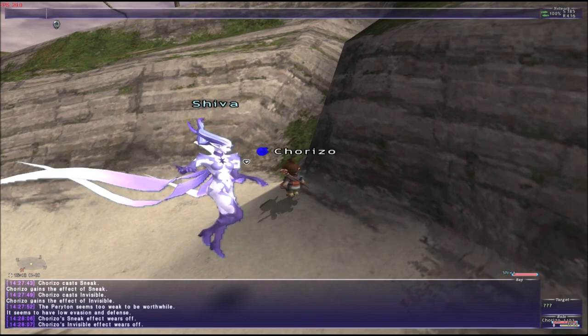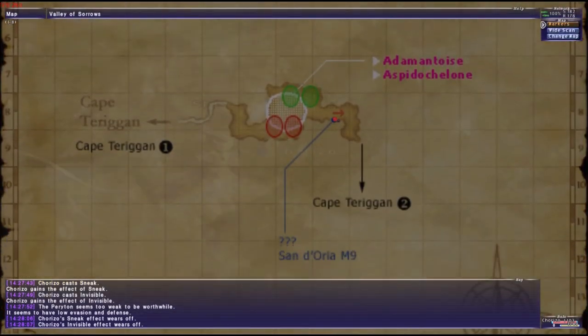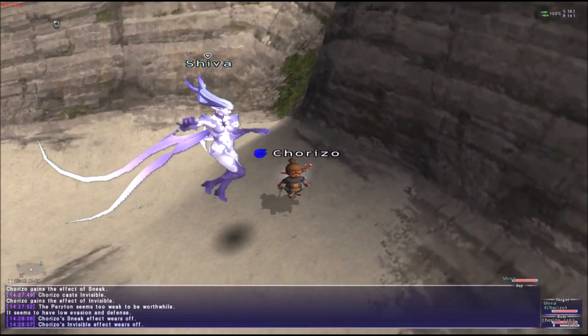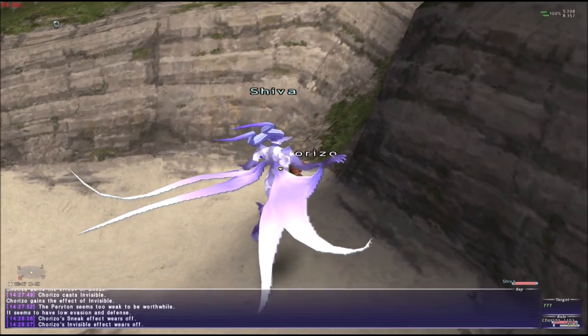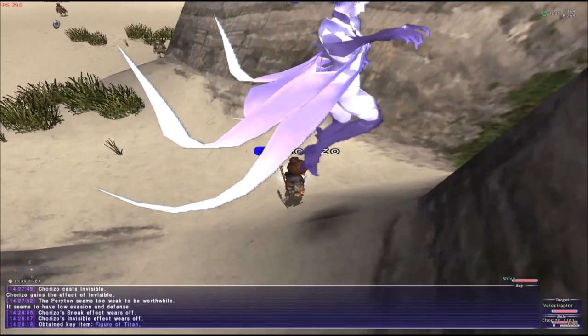Once we are in the Valiosaurus, we're going to go all the way down. Don't jump down, because if you go down, you have to come back all the way up again. This is like before the ledge, before you jump down — you're going to have to go over there and get the Figure of Titan.